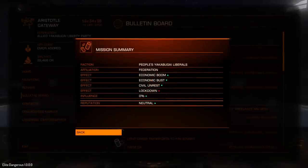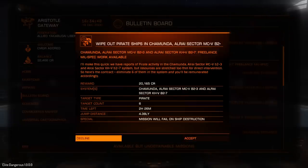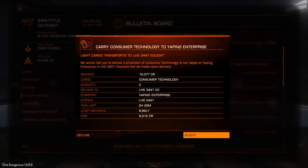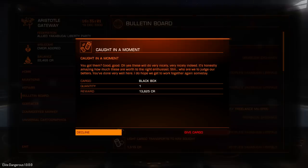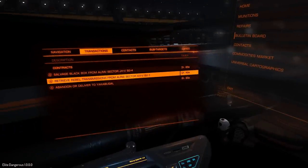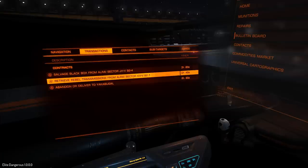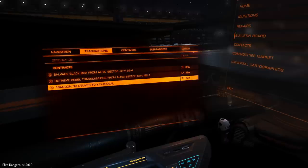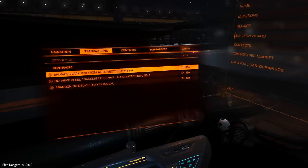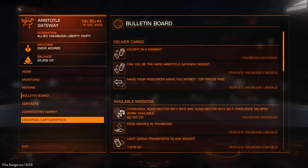I'm starting to get more missions now for killing pirates and that. LHS 3447 is the place we don't want to go to. The thing about these missions is they actually count down in real time. So if I don't complete these — the Rebel Transmissions one and the Black Box one — I'm probably going to get a penalty. I won't get fined, but I'll maybe get a reputation penalty for not completing those. So you do need to be careful. When you take these, try and make sure you actually get them done. The penalty won't be huge, but these do count down in real time so within the next couple of hours I'm basically going to fail the missions.